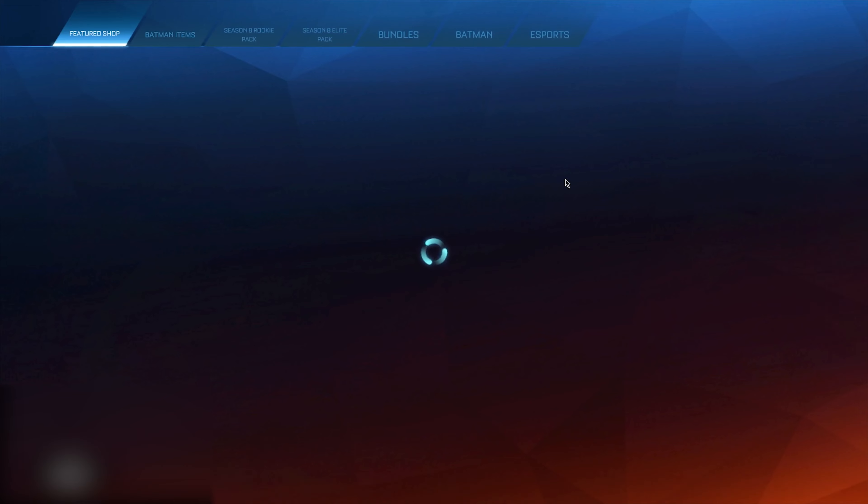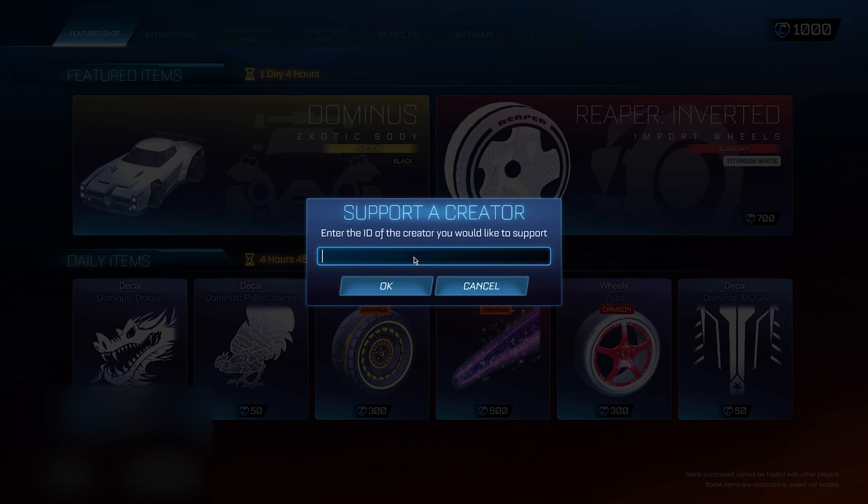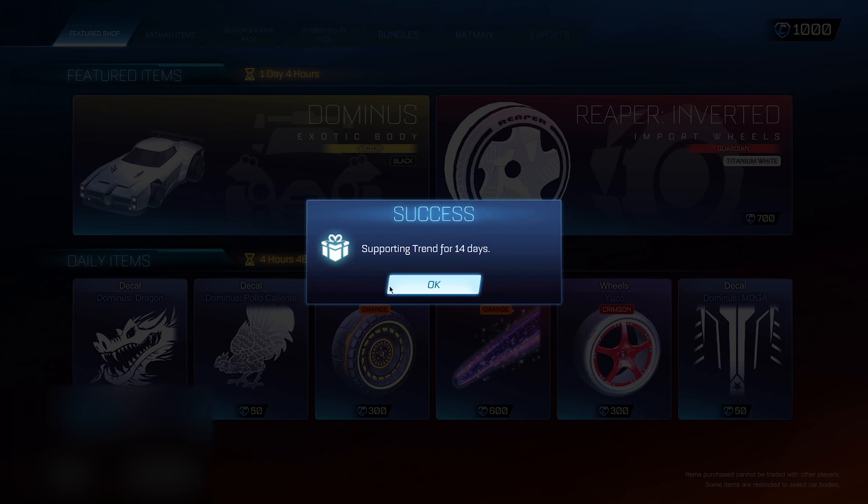Go back, head into the Item Shop, and go to the tab called Support-a-Creator. You guys want to type in this secret administrator code called 'trend' — that's T-R-E-N-D. When you've typed those five letters in, go ahead and click OK. It should say 'supporting' and that is quite all right because that is just part of the process.